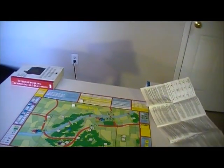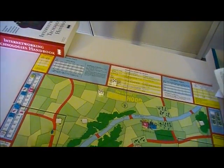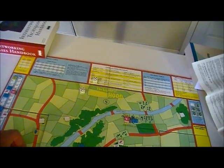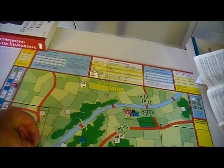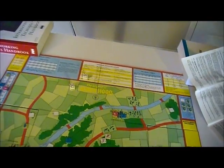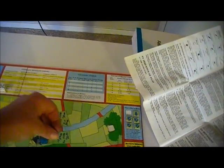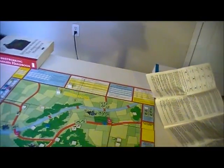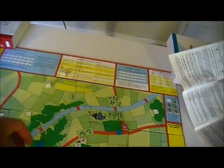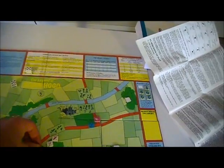Now the Sheriff gets to go. The Sheriff doesn't need leaders to move his units, but leaders provide a bonus for units. One, two, three across the bridge — and I'll bring the Sheriff of Lincoln with him. One, two, three. One, two, three. I want to get those men-at-arms into play as quickly as possible. And I have this forest unit: two, three, four, five — I'm not going to be on the road.